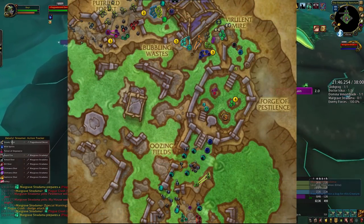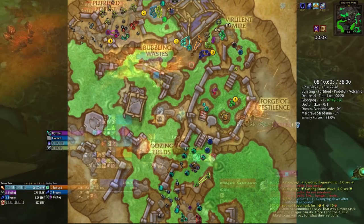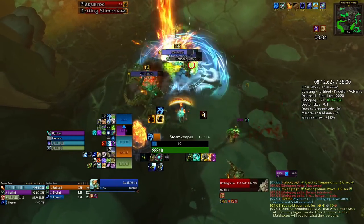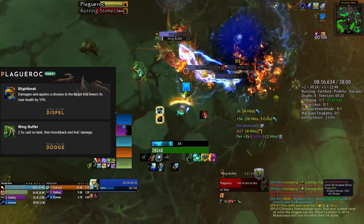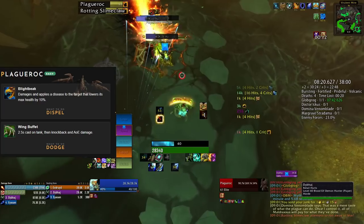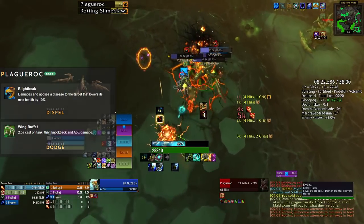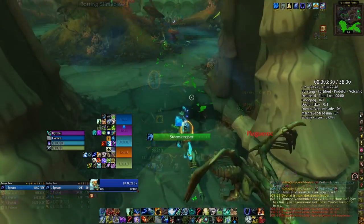Number one, because I've seen melee DPS dying by getting thrown off the cliff: the Plague Rock is going to do a frontal. You don't want to stay in front of the Plague Rock unless you are the tank. And even if you are the tank, you need to make sure you're not facing some edge or facing some other pack that you're going to get pulled into.